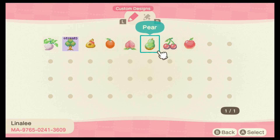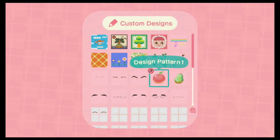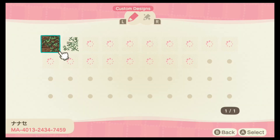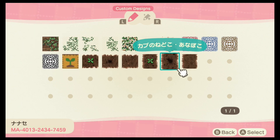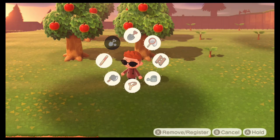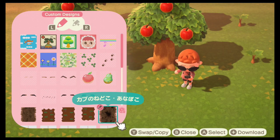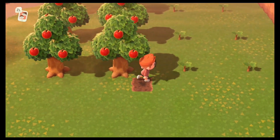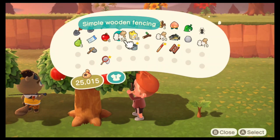These ones look so good — I picked them because they look like the art style from Kirby on the SNES. This one's going to be for the soil, and I think the other one is for a bag. To put the soil pattern — or really any pattern — on the ground, you just go to customs, click on it, and then click 'place on ground' like this.